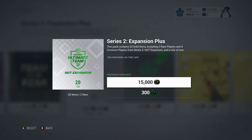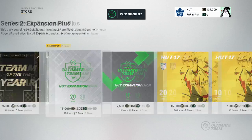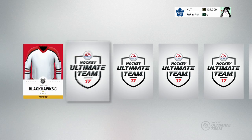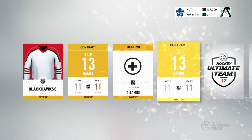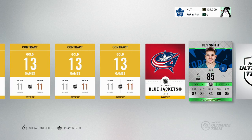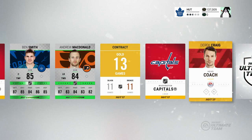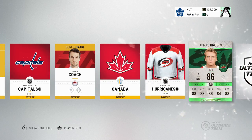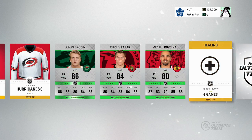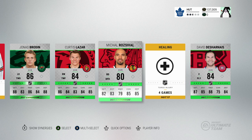Let's open up the Series 2 Expansion pack and see what we get. Chicago Blackhawks jersey — any good players though? Ben Smith is the rare gold player we get, and one more — not Andrew McDonald. Jonas Brodine — an 86 overall player. We also have Curtis Lazar, Michael Roosevelt, and David Darnay. Lots of upgrades for the team after that win! Let's send all these guys to the collection and see where they fit.